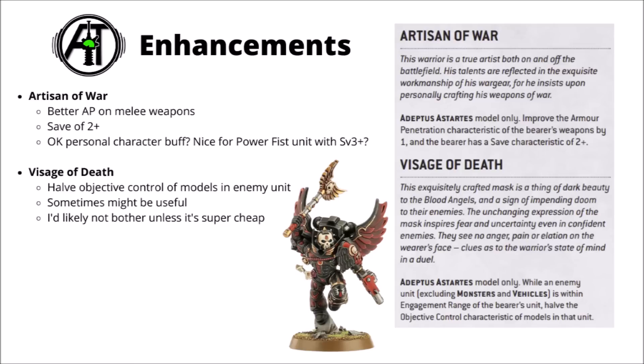The Visage of Death allows you to have the objective control of models in the enemy unit — you do have to be in engagement range and presumably not have killed your targets. I feel like it's probably going to be quite rare that this actually makes the difference between winning or losing an objective. A lot of the time one unit will kill the other, or either you or your opponent will just win the point regardless. I can't see this one being super popular, but if it's super cheap, it doesn't seem like the worst thing to have on a bounty assault unit jumping towards the enemy.